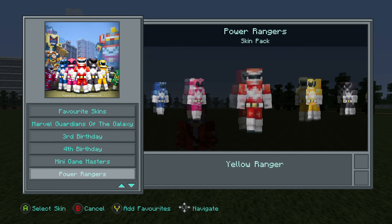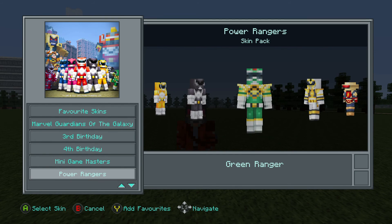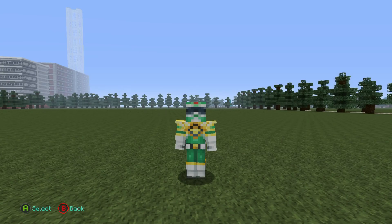Alright, what we've got — I can straight away see we've got the usual ones, the Mighty Morphin, which I'm glad to see. We've got the Red Ranger, Yellow Ranger, Black Ranger, Green Ranger. Green Ranger was the coolest Ranger when I was growing up. Also White Ranger. Still, Green Ranger is pretty cool.